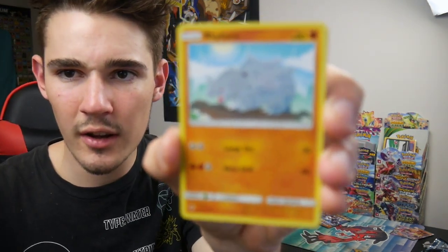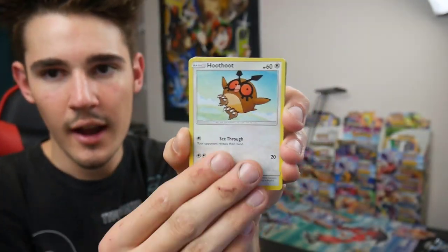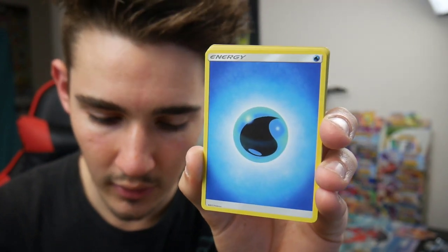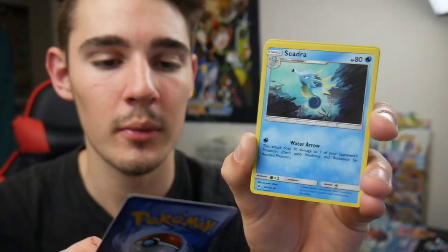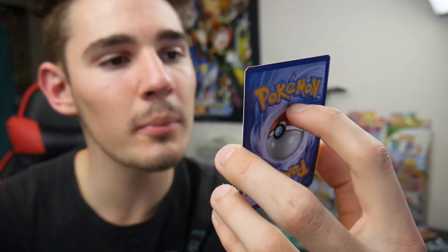Let's do four and then two. We're going for a Charizard Hyper Rare because we haven't got one of those yet, and that would be amazing. So we have a Rhyhorn, a Sandygast, a Hoothoot, a Tangela, a Dewpider, a Water Energy, a Rotom Dex, a Seedra, a Plumeria, a Guzma Reverse Holo, and a Shenotic Regular Rare. Nice — a Guzma Reverse Holo, that's actually really good! That is really Guzma good. Why do I say this? Why do I make myself look like an idiot in front of thousands of people? That's what I do.